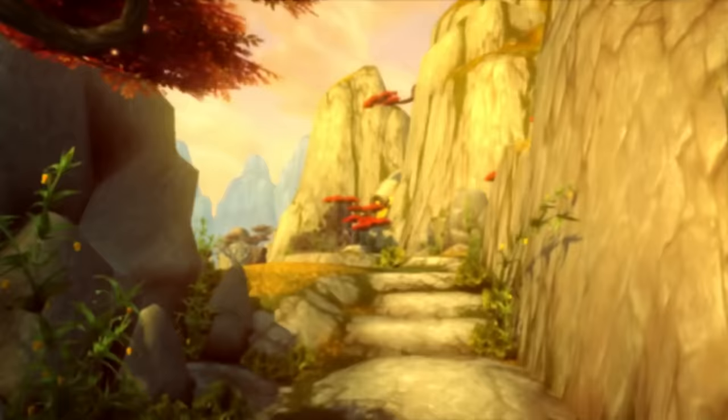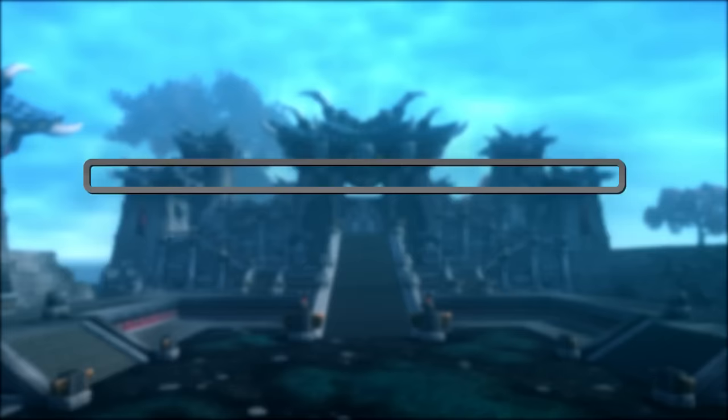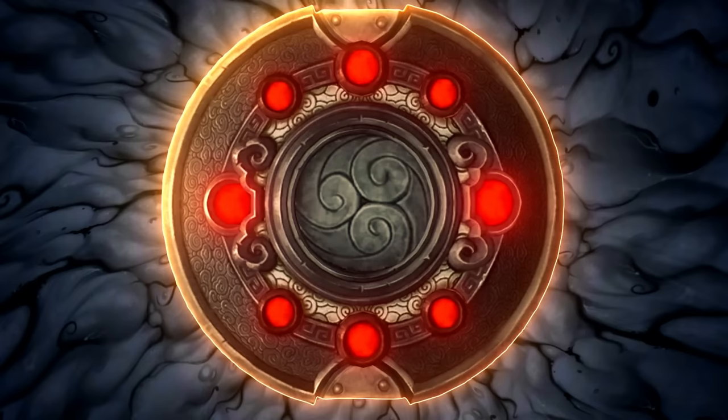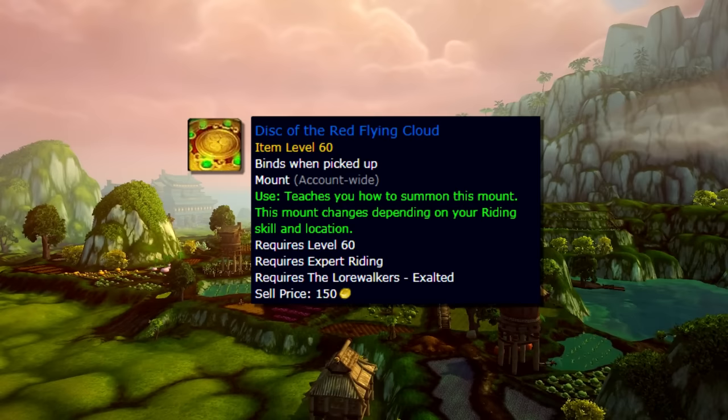Once you complete a series of scrolls, you'll be mailed an item which gives you a quest to turn in, which then gives you a ton of rep. Once you've collected all of them, it's exactly the amount you need to hit exalted. I have an add-on that pointed me to exactly where the scrolls were, but there are many guides on the internet, and I'll have a Wowhead guide linked in the video description below.